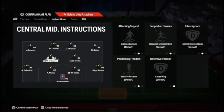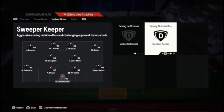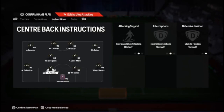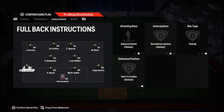Players in the box are six; corners and free kicks feel free to set as you like. My keeper is on balanced — if you like, you can also enable comes for crosses and sweeper keeper. The normal defenders are almost all on default. My right defender gets everything on default except overlap, and my left defender gets balanced attack and overlap so I can go more box to box.